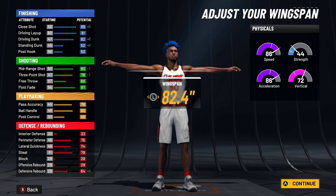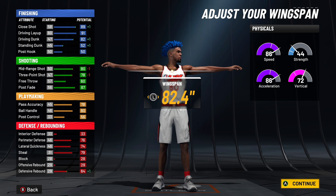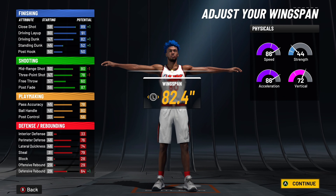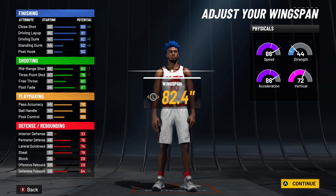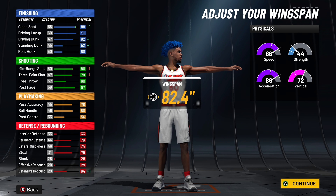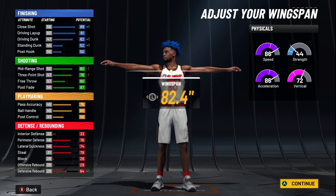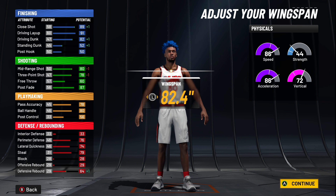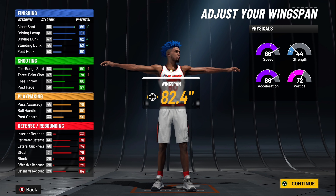Looking at the attributes: 90 close shot, 91 driving layup, 82 driving dunk — with takeover and grinding the build out a little bit, you'll get contact dunks for days. Mid-range shot at 80, three-point shot at 78, but with boost you're 80-plus. Ball handling at 80. Defense is decent. You've got 86 speed, 86 acceleration, and a 72 vertical. And if you have Gym Rat, that's plus four — you're chilling.